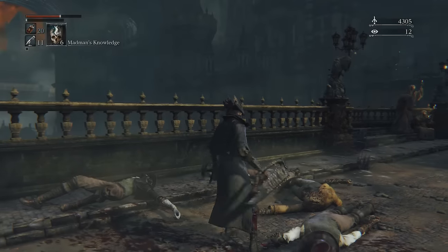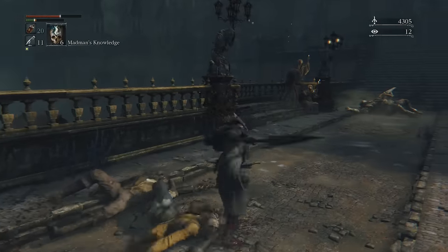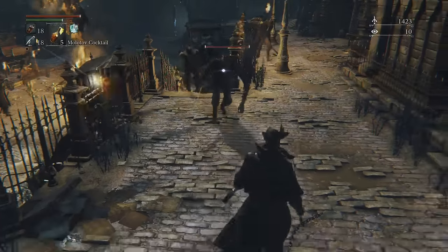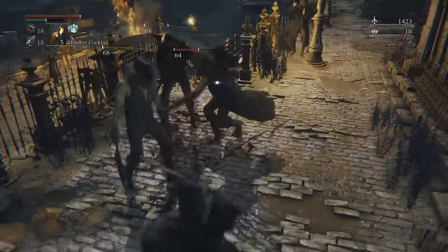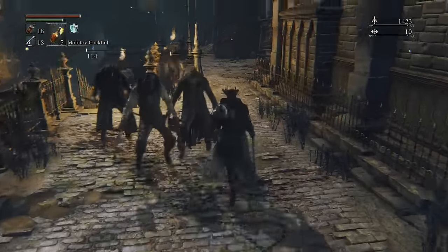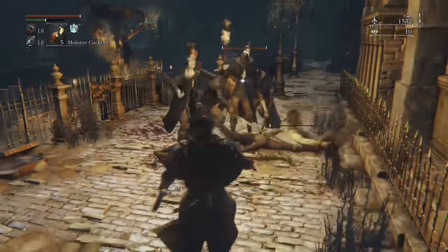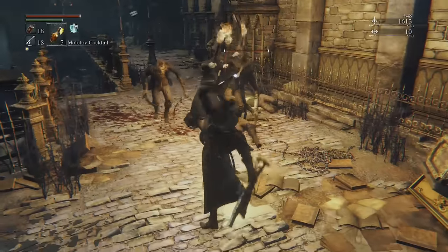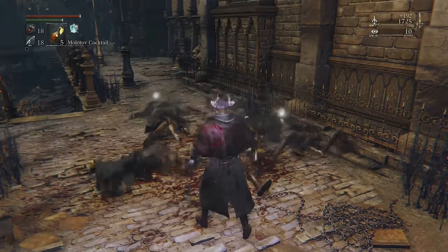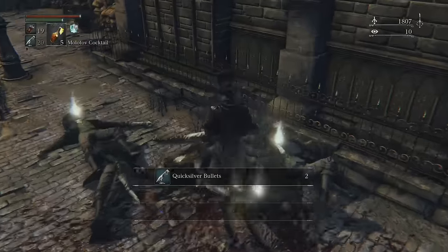If you tap forward on the left control stick at the same time you press R2, you'll do a jumping attack, which is really good for closing the distance. There are so many different moves you can do, and you want to learn what each of these moves looks like, because different attacks are perfect for different situations. If I'm in a narrow corridor, I want to use a stab attack — I don't want to hit the walls. If I'm fighting multiple enemies, I want to do a horizontal swing. You have to know your weapon's moveset like the back of your hand, because it determines how you play.